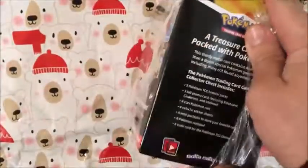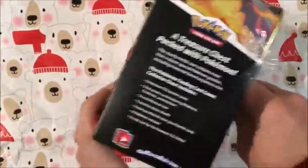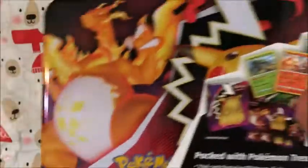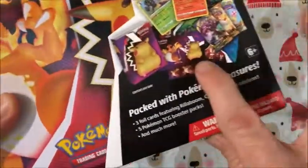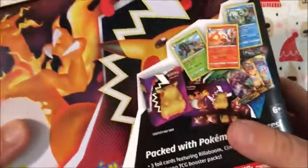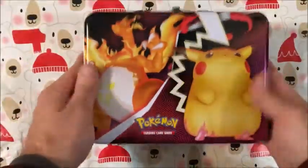Now, I am already aware of some of the things to expect in here. As far as I know, it comes with a small pocket-sized binder, a notepad, pretty much some of this stuff here — some stickers, and whatever these are. I think more stickers. But let's just crack in and see for ourselves.